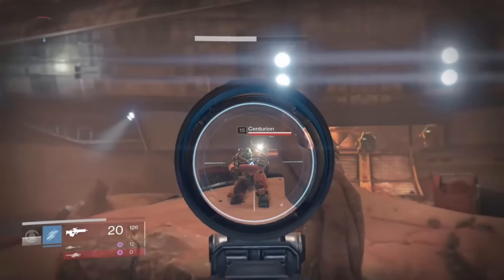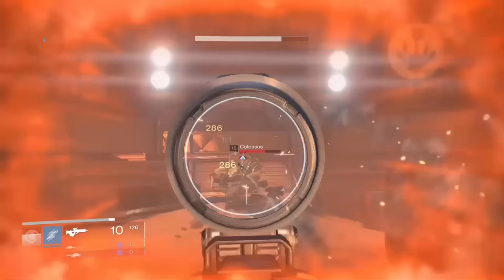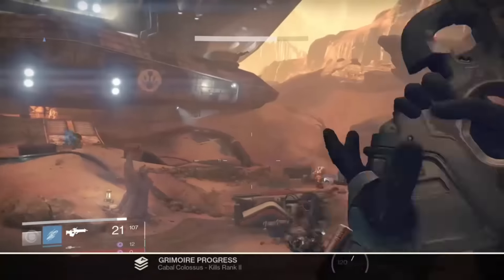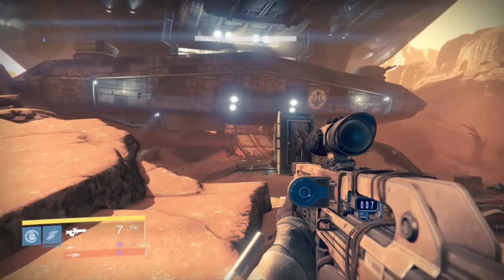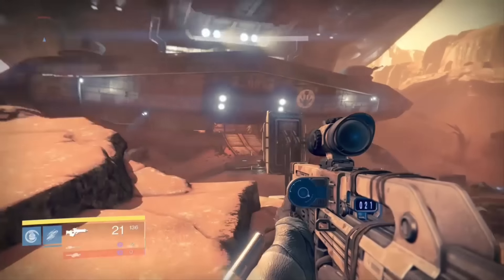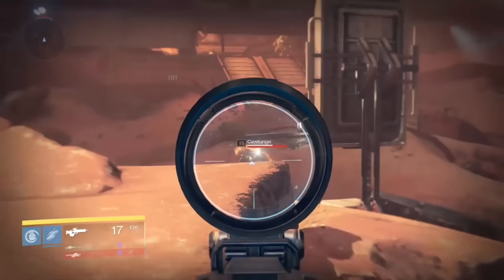The Centurion spawns over at the left, along with some Phalanx and Legionnaires, and the Colossus will spawn inside the ship and make his way down the ramp. Your positioning shouldn't really matter, but ideally you'd like to position yourself on the little rock to the left where I am — this will give you a nice clear view of both the Colossus coming out of the ship and the Centurion spawning on the left.